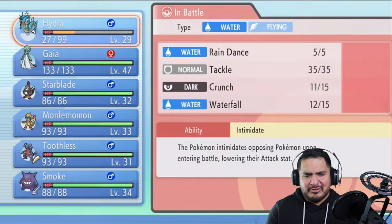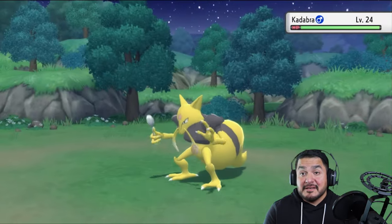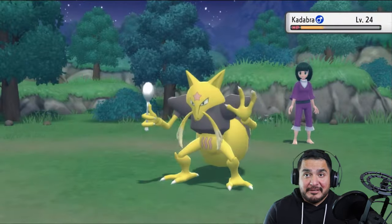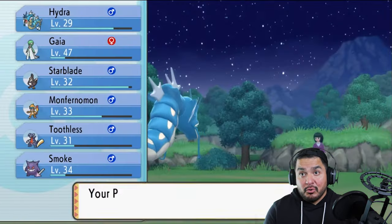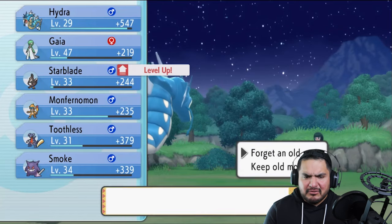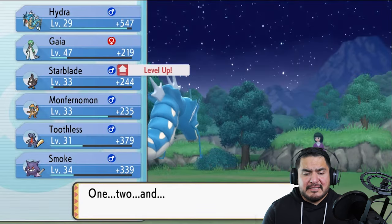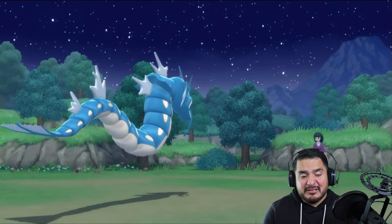I know many of you guys are wondering why I went with two cheaper episodes. Some of you asked where we'd be doing a trade — and you made a very good point. Haunter, or Smoke, was finally looking the part. And look at this — Starblade is learning Takedown Attack. Let's take away Quick Attack. Smoke was looking the part; it needed to be the part.